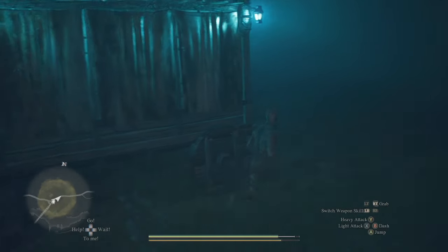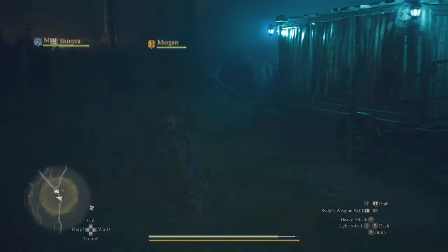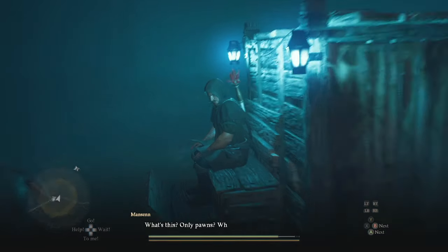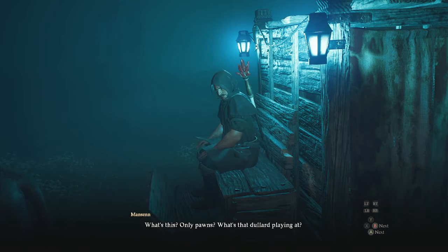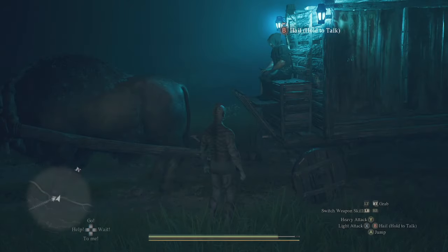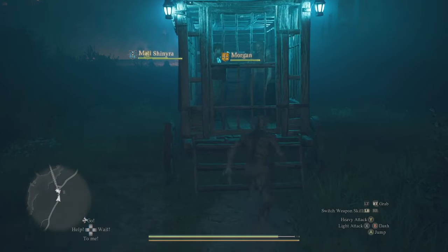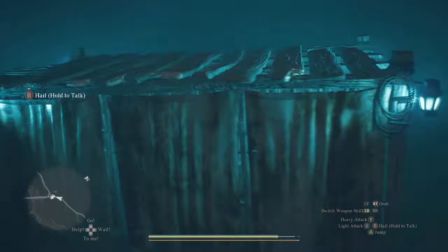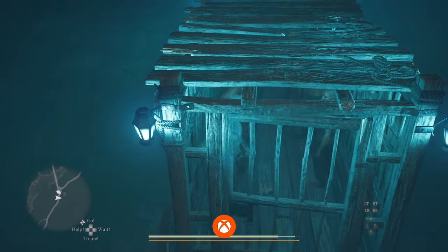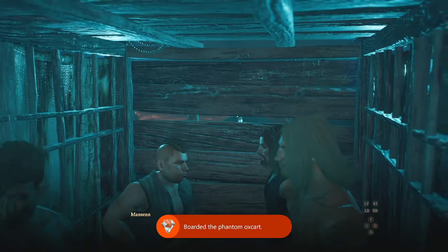If you want the achievement or trophy associated with this quest, you need to pretend you're a pawn and board the Phantom Oxcart. Wait a full day, go back to where the oxcart is, and unequip everything — your armor, weapons, rings, everything — so you look just like a pawn. Talk to the driver, he'll think you're a pawn, and you can ride the Phantom Oxcart to the final location. That is how you get the achievement. If you choose the other option, you cannot get the achievement since you won't ride the cart. Once you board, hit the exam button and you'll get the achievement.